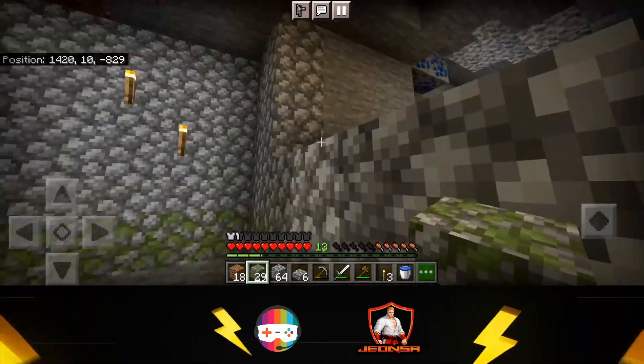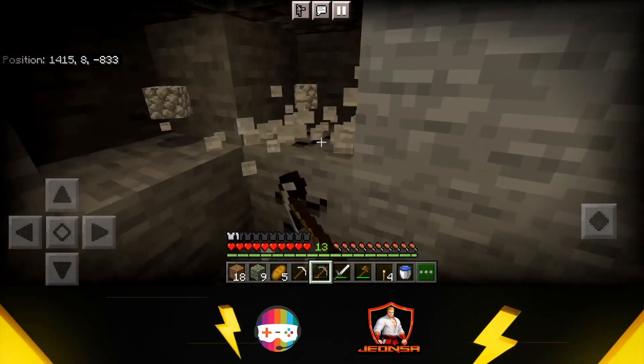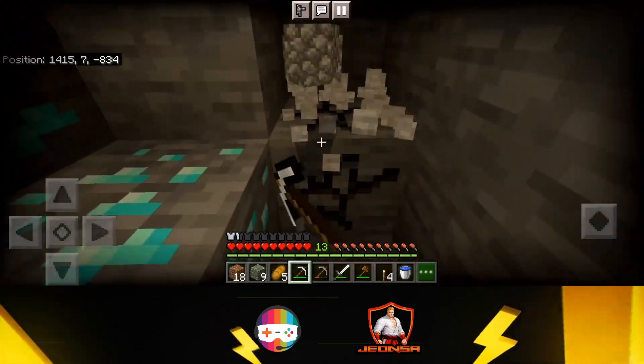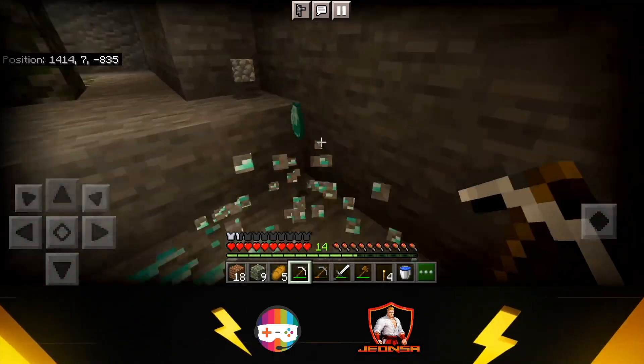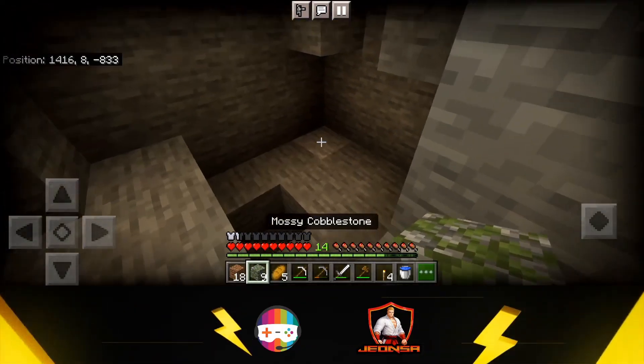Our cave area is open and we will seal it all up quickly. We have to close it all from the sides. If we can see the monster spawner — there are 6 diamonds here and all 6 diamonds are accounted for. We will pack it all.